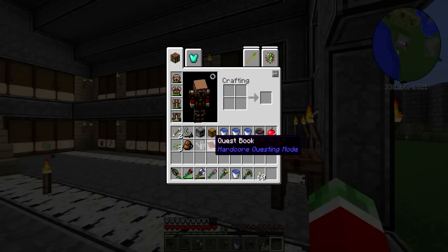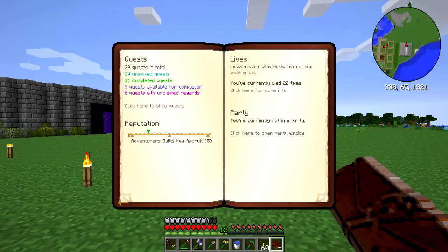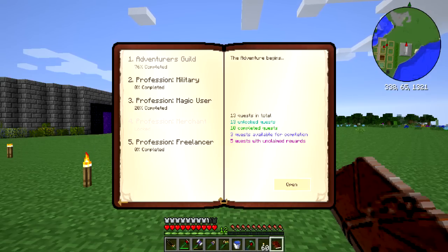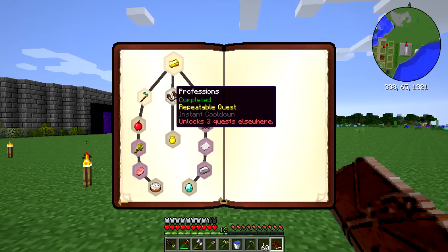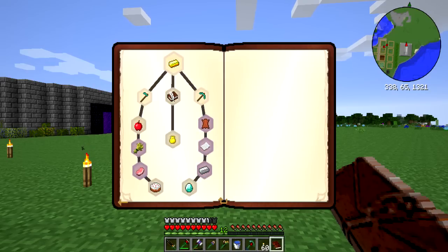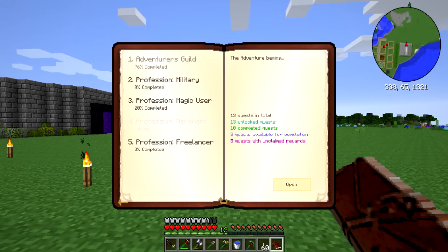So before I get started, I quickly want to show you guys one thing. In the quest book, if I start and click Show Quests, you guys will see that I unlocked these three professions. Pretty much, I completed the professions quest and got one merchant item, which is pretty cool - one of these thingies. So that's pretty nice.